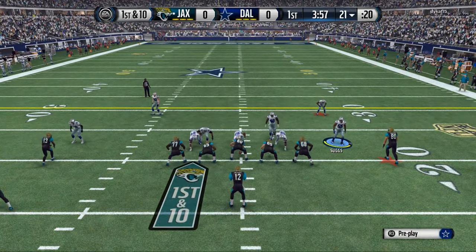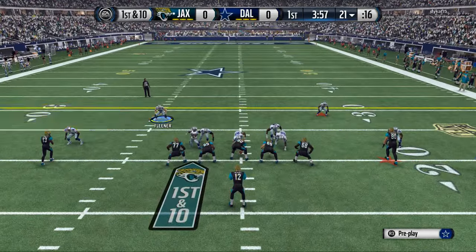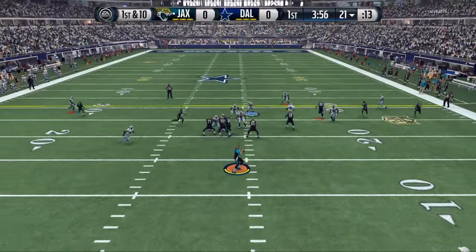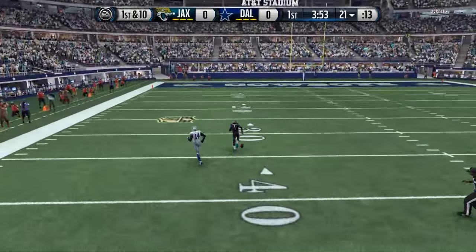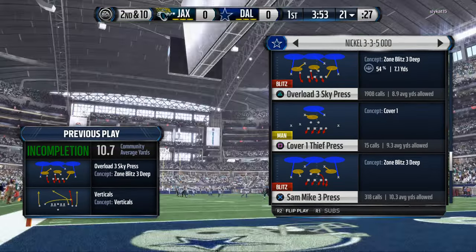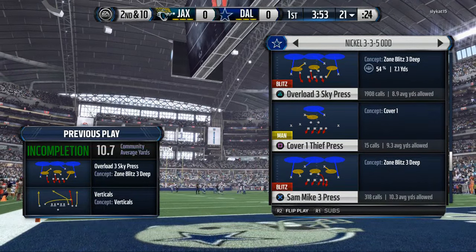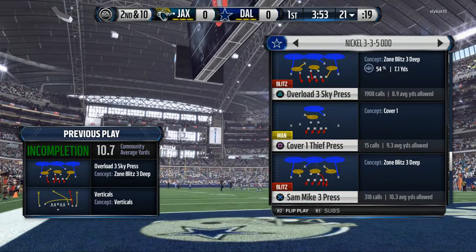I've grabbed some new players on defense — I'm using the out-of-position Colby Fleener. The main reason is because I feel like in my defense I need some good block shed, and he's been helping me out there because he has pretty decent block shed but he can also catch okay. The threshold for me is about 60 — if you can catch at 60, normally you're going to be able to do good.